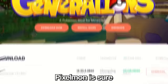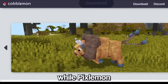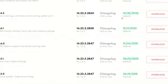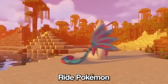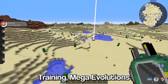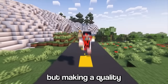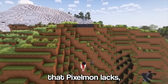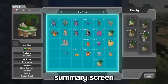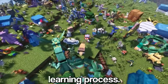It goes without saying, Pixelmon is jam-packed with more content since it's been in development for 10 years. Cobblemon, as of this video, is only in its 1.3 update, while Pixelmon is in its 9.1 update — that's so many more full-fledged content updates that Cobblemon needs to catch up on. Pixelmon already has Ride Pokemon, a Pokedex, Trading, Mega Evolutions, and a lot more features. Cobblemon devs have confirmed that all these features will also be coming to their mod, but making a quality mod like Cobblemon obviously takes some time. However, Cobblemon has a few features that Pixelmon lacks, such as a comprehensive summary screen, Pokemon that give you perks when you put them on your shoulders, and a Pokemon Arceus-style evolution and moveset learning process.